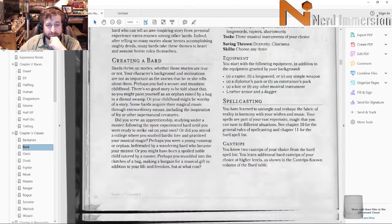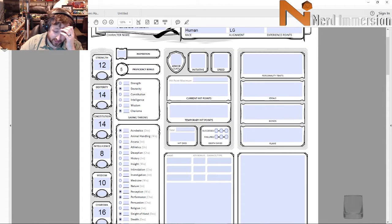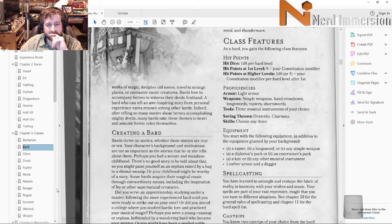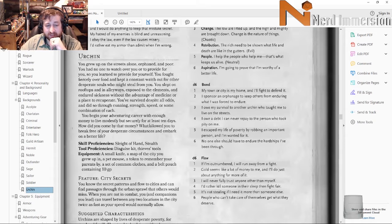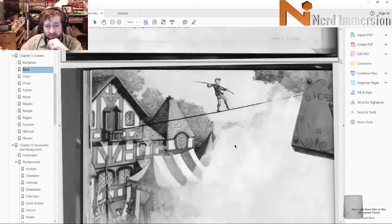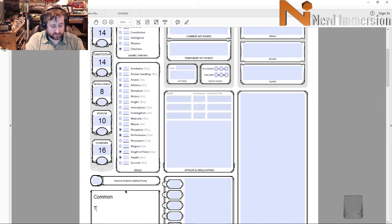As a 14th level character, we have a +5 proficiency bonus. We also have Jack of All Trades, so we'll get to that. He gets proficiency in three musical instruments — I won't bother noting those since Tuxedo Mask doesn't really use instruments. As an Urchin he gets Disguise Kit and Thieves' Tools. I'd argue Disguise Kit could be relevant, though his transformation is probably more magical. We'll give him Thieves' Tools and Disguise Kit.